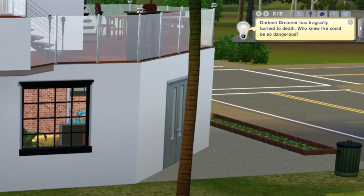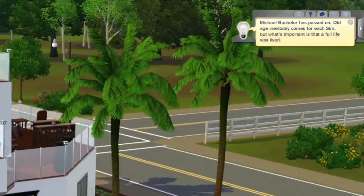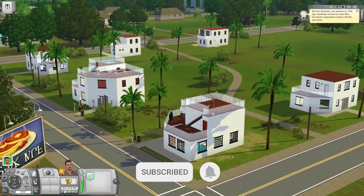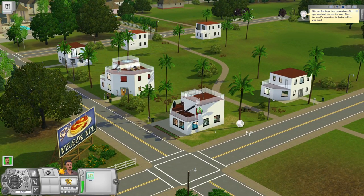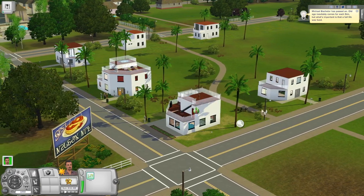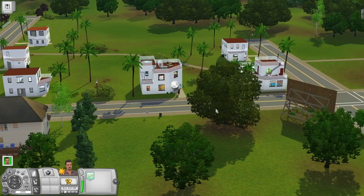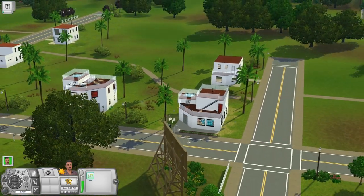The game starts with two notifications right away that Skip Broke has drowned and Darlene Dreamer has tragically burned to death. So we get those deaths right out of the way in the lore, but I want to talk a little bit about the world before we begin. This world was made by Cindy, also known as Pleasant Sims, and by Caleb, also known as Play Sims. They joined forces and recreated Pleasant View, in my opinion, perfectly.